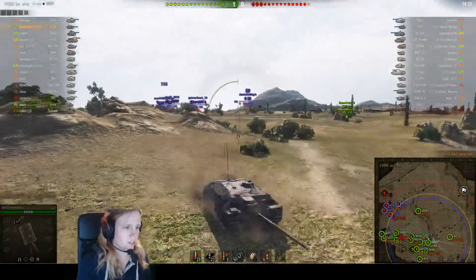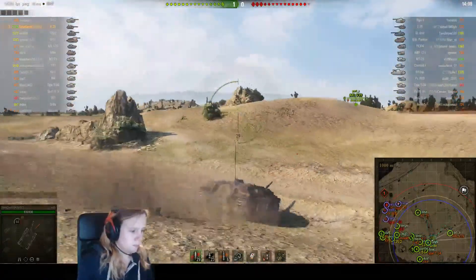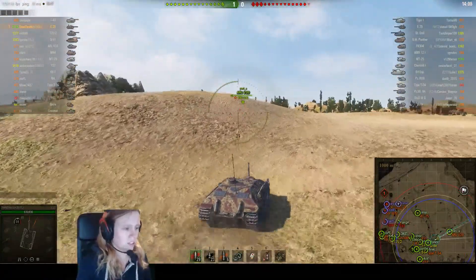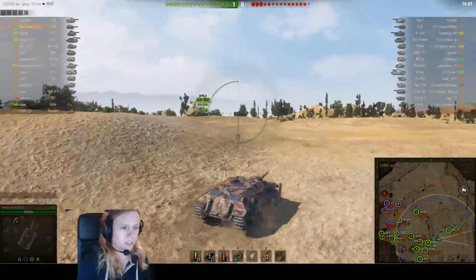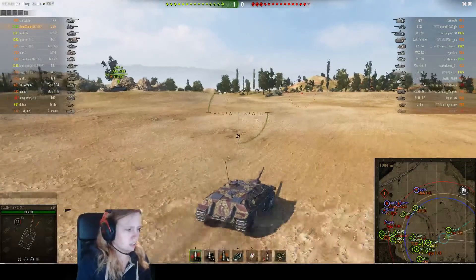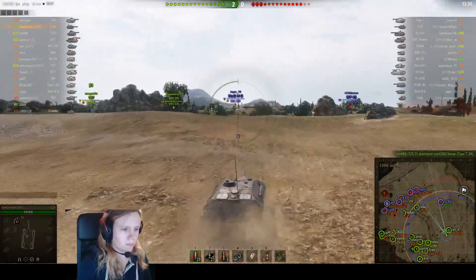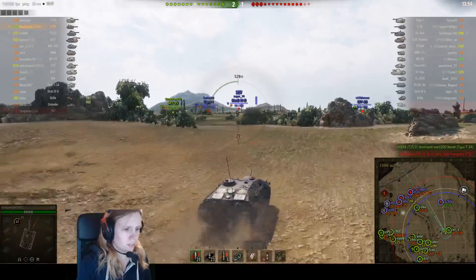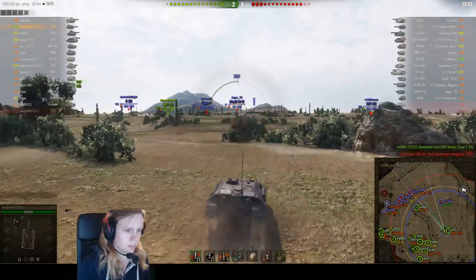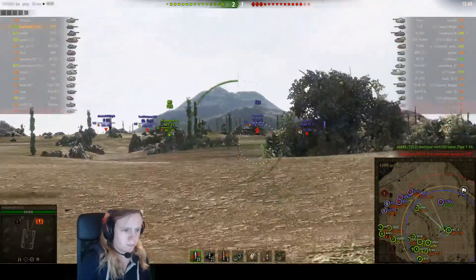There's nothing else for him to shoot, so he decided to go and support the area a little bit over there. I think he's not going to push to the cap because he is low on health. Now we can see some tanks are spotted and there are options to shoot — there's a Tiger there.